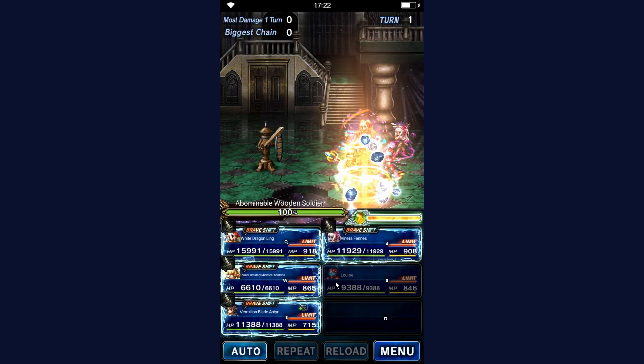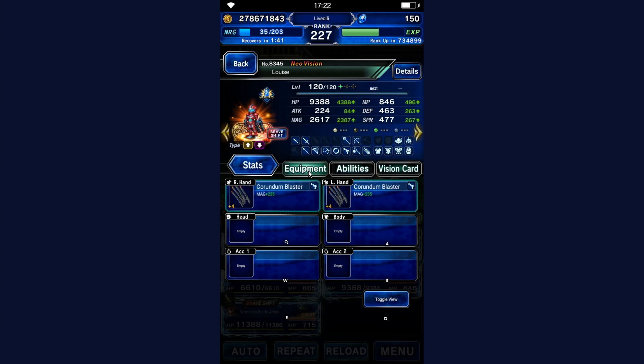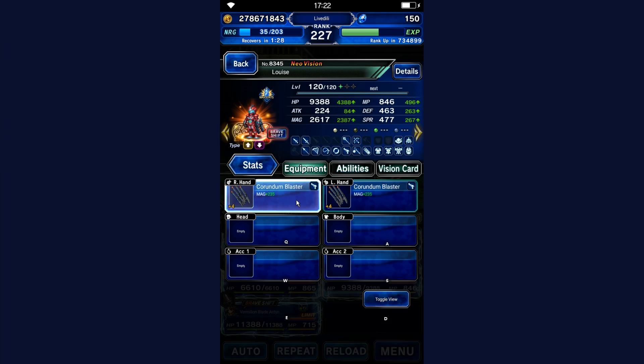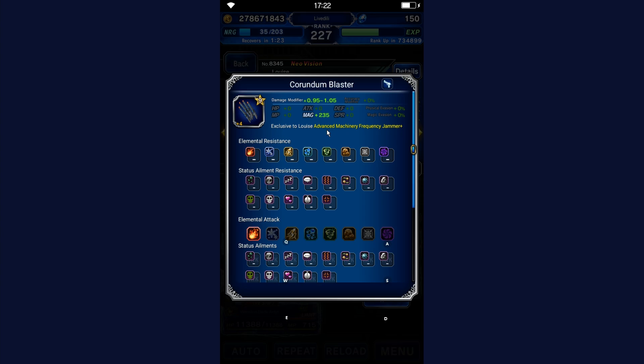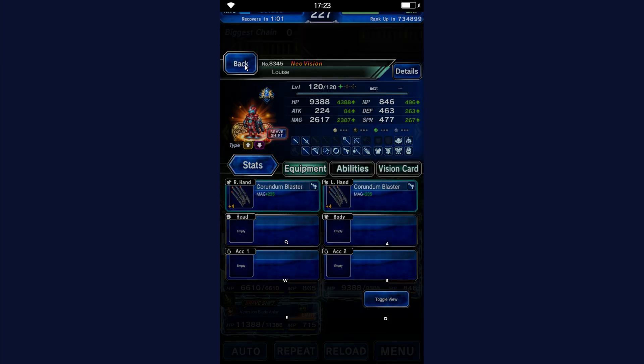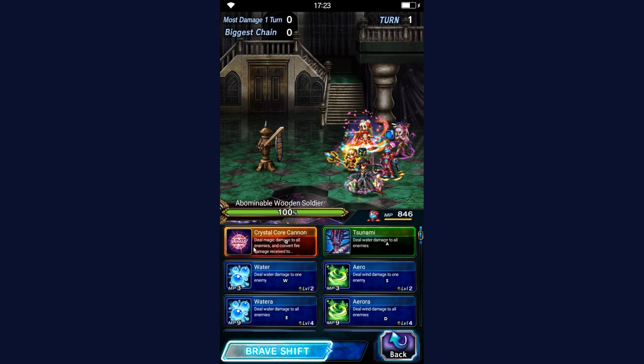I actually geared my Louise a little bit — I gave her both weapons. Even though I was traveling most of the day, I had enough time to get both her TMRs up to plus four. At plus four it's 235 magic, 50 LB damage, and it increases Nanomachine Overload's modifier by 10x. The interesting question is whether it's a 20x increase if you're using two weapons, and I believe the answer is yes.